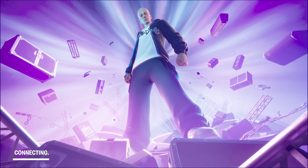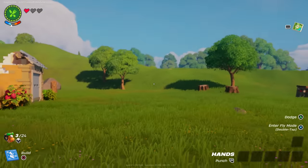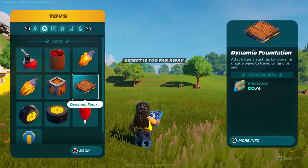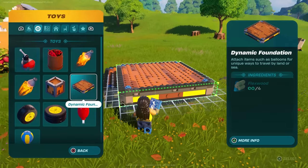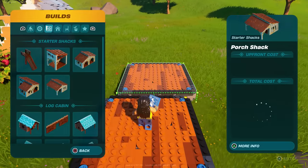Once you spawn, I'm going to tell you exactly what you need to do. Right now we're going to basically spawn — there you go. I want you guys to open your inventory, go to Toy, and then go to Set Foundation. Build a foundation right here like that, then jump right above the foundation.